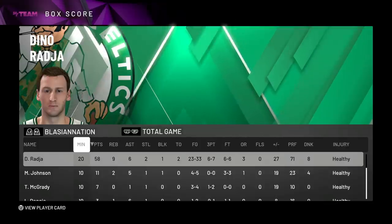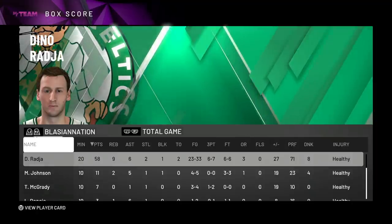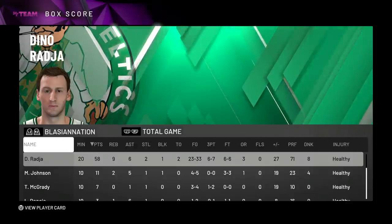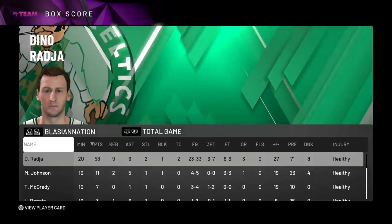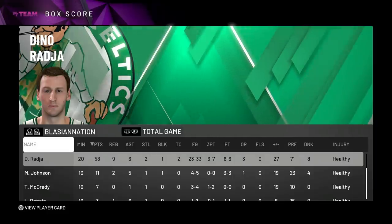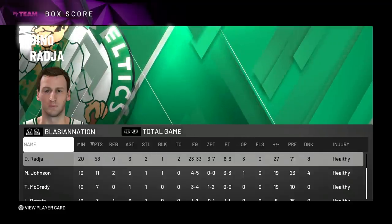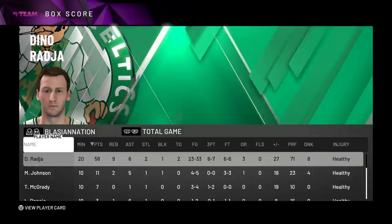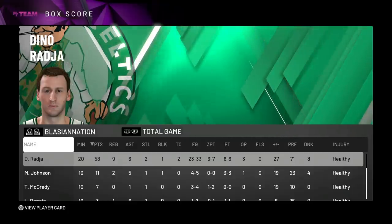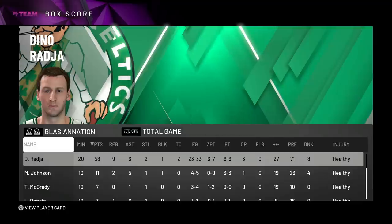This card was truly unstoppable. The price he's going for relative to what he can do — competing against not just pink diamonds but galaxy opals — is insane. I've played other games with this card and clamped up Wilt, Kareem, and held Bobo for the most part. In the post, Raja holds his own. This card doesn't make any sense — I don't know if the wingspan is a glitch, but I really hope they keep it because that maximum wingspan is what makes him OP.